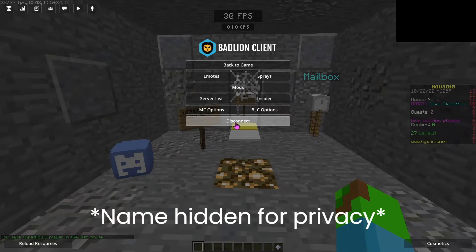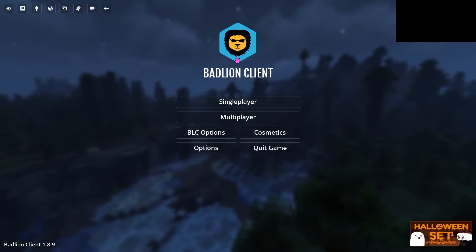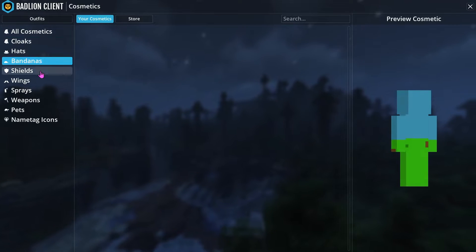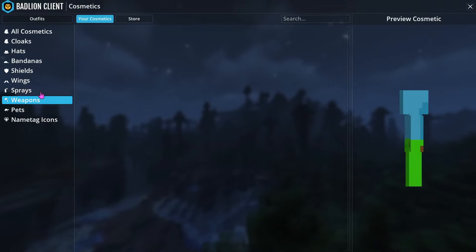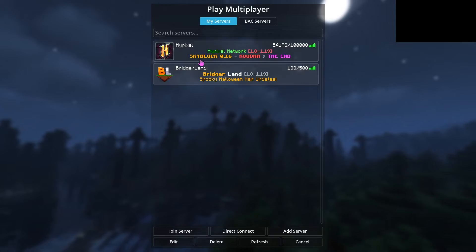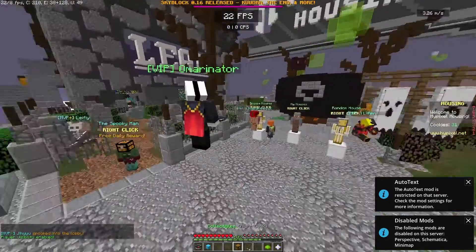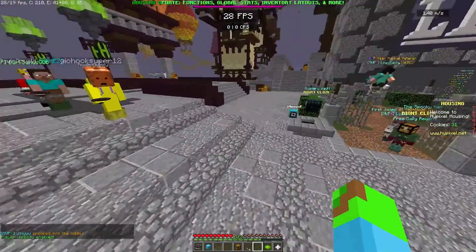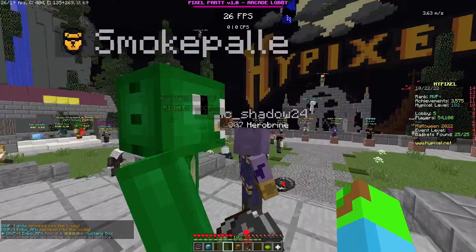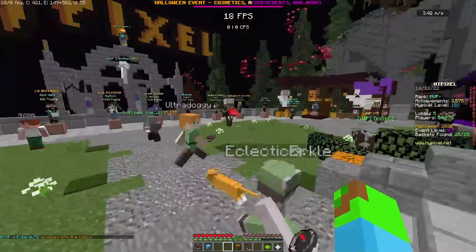The layout is pretty nice, it's clean. The cosmetics section is a bit different — in Lunar it's a small little menu, whereas in Bad Lion it's a whole page, so there's more to the cosmetics. Joining Hypixel, there are already some pop-ups. Looking at other players, we found someone with Bad Lion. They don't seem to have any cosmetics, but there's a cool little pixelated name tag right there — it's nice.